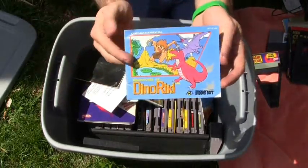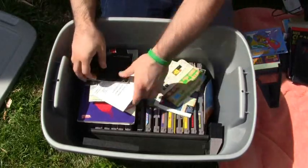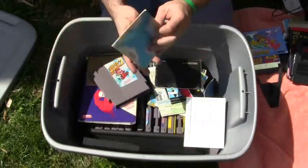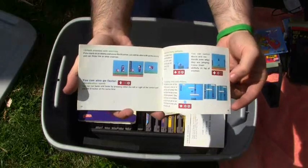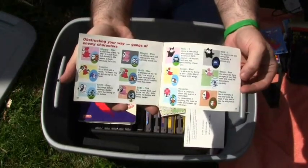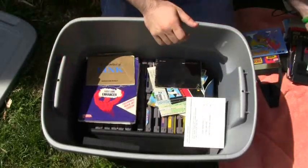Here's the game guide for Adventures of Dino Ricky. We got Super Mario Brothers 2 with the game manual — kind of neat. Again, guys, look at the art — you just don't see these in video game manuals anymore. I'm impressed by the art.